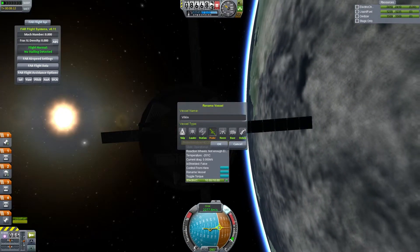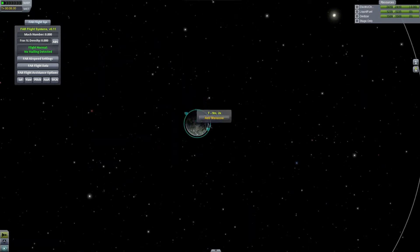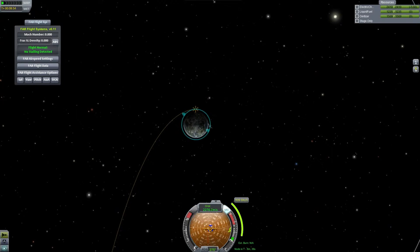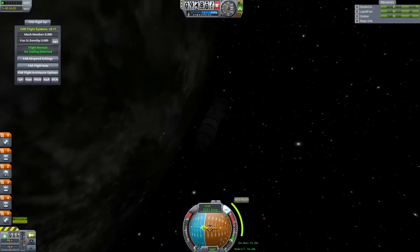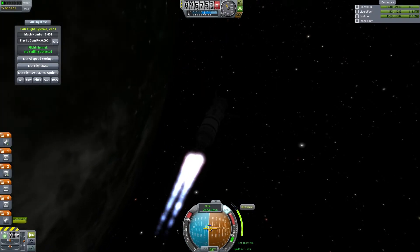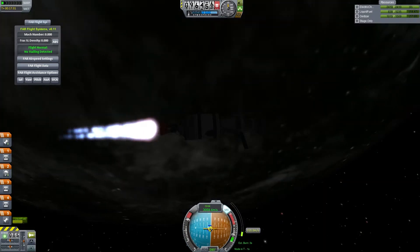So I open up our solar panels and this does kind of resemble the Viking craft. I tried to get the looks as good as I can. There's no way that in Kerbal you can get the staging, procedures, how it flew, where it landed, and how it transferred planetary — you can't recreate all that. You can just make it look kind of like it and then land on a planet that looks kind of like it.